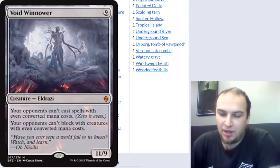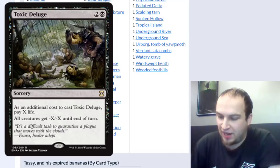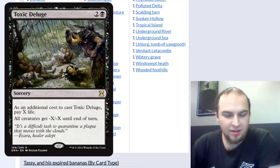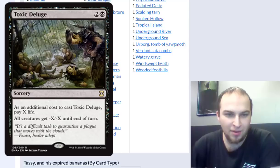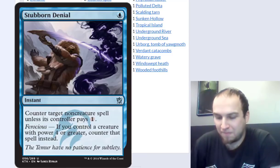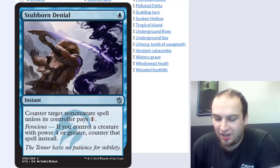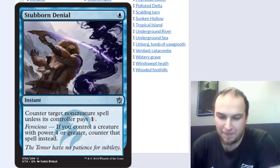I only really run one creature wrath: Toxic Deluge — easily the best wrath in the format in my opinion. Life doesn't matter in this combo at all — I've often drained myself down to eight or six life without people attacking me and then just combo off. Stubborn Denial is also in here. In this deck it's great because your general is a one-mana 4/5 with ferocious active, so this is essentially another Negate for one mana.